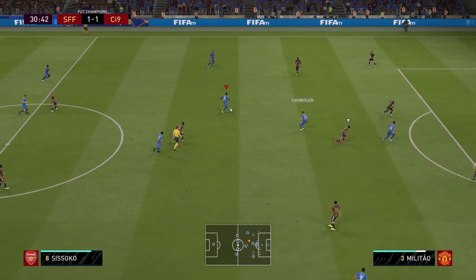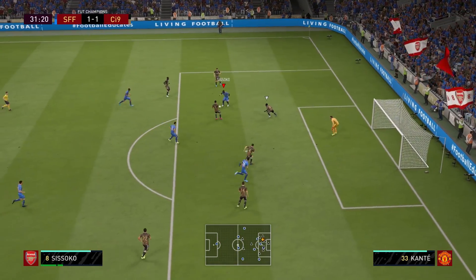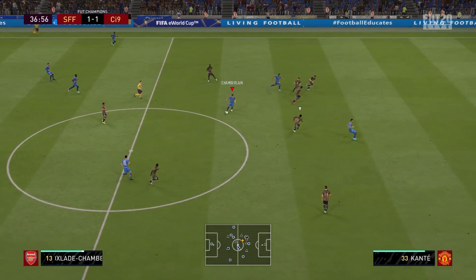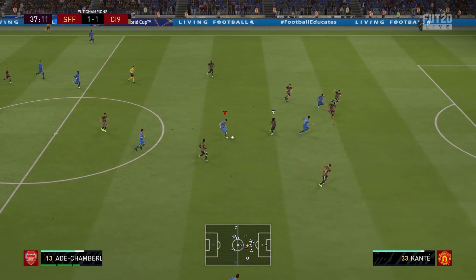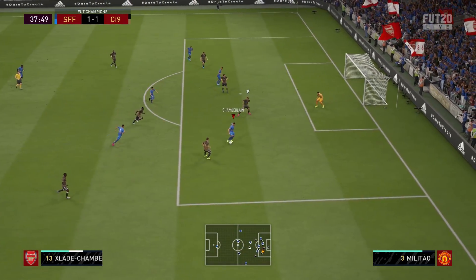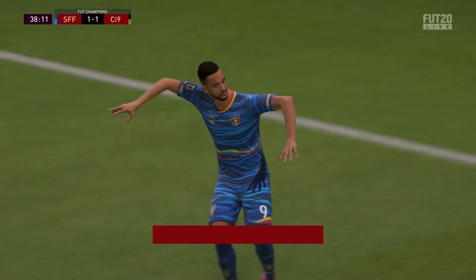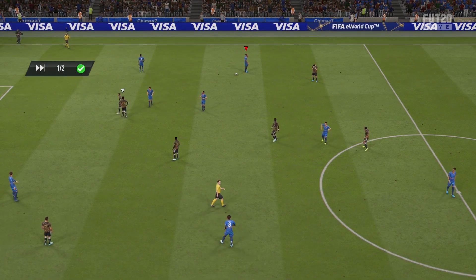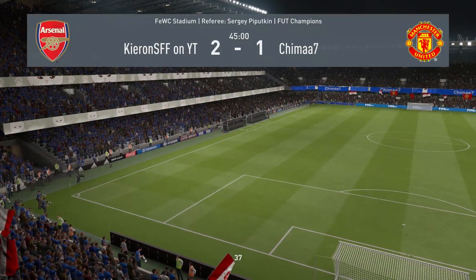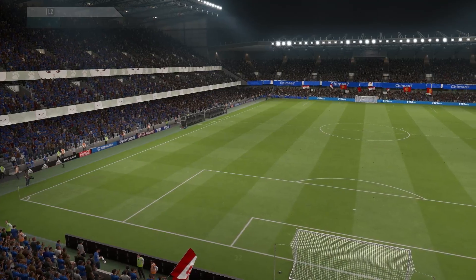Chamberlain makes a nice tackle and Suzuki collects the ball. Chamberlain returns the favor and we have a chance, but Suzuki's final pass just isn't good enough. Chamberlain then slides the ball to Walcott, who returns it – Chamberlain has a chance inside the box, gets the shot away, hits the post, but Walcott follows up and scores. At half time we have a 2-1 lead, and I'll be looking to be a bit smarter in possession in the second half.